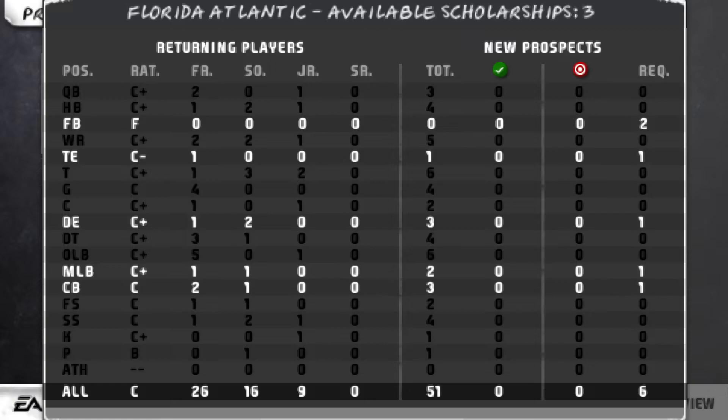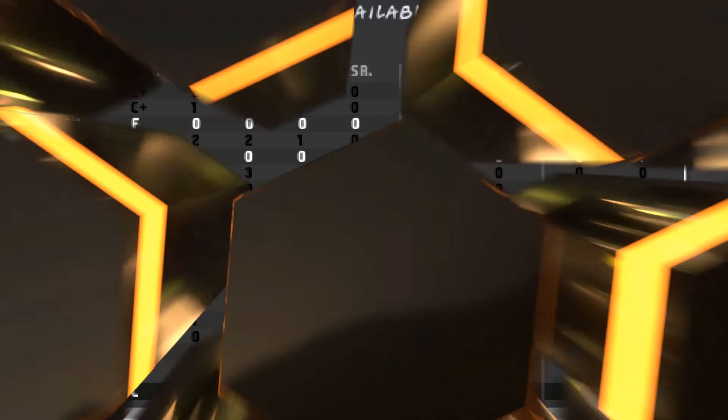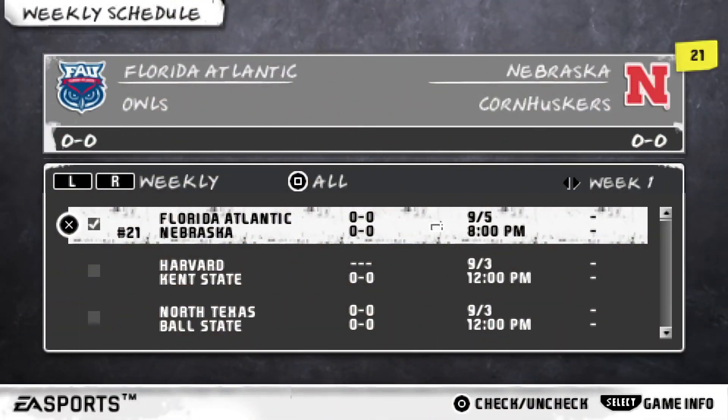Looking at team needs for this year, I only have 3 available scholarships to give. I need 2 fullbacks, 1 tight end, 1 defensive end, 1 middle linebacker, and 1 cornerback. I'm definitely going after a fullback and a tight end, and for the last scholarship I'll look for either a cornerback or a defensive end — it all depends, and you'll see later throughout this dynasty.